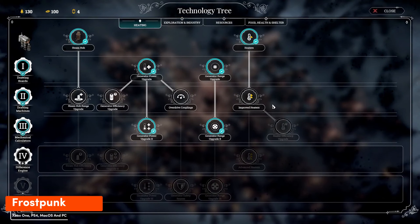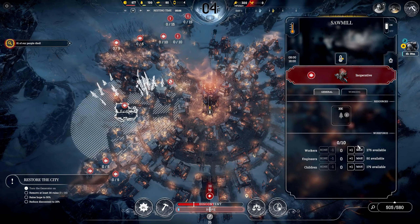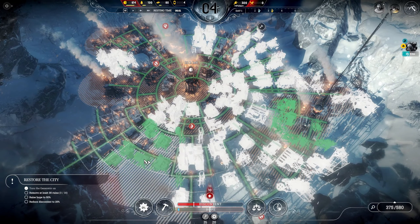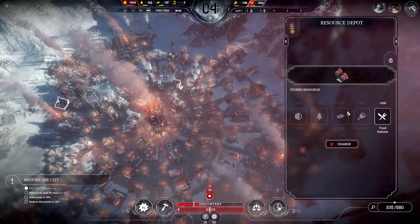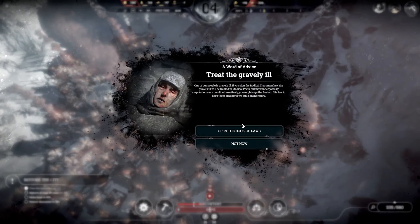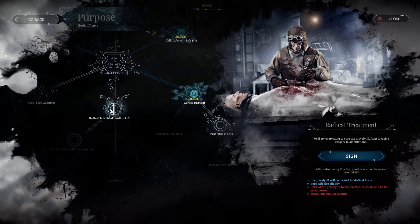Frostpunk throws you into the frozen heart of a brutal survival struggle. Every decision as leader feels consequential, constantly weighing resource management against keeping hope alive. The game confronts you with tough choices, from maintaining order through harsh laws to inspiring trust. It's a fantastic challenge for those who enjoy moral dilemmas and a good fight for survival. Just be prepared — Frostpunk's icy grip demands tough calls, and survival often comes at a cost.